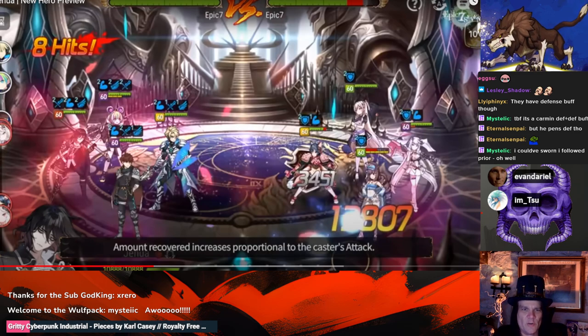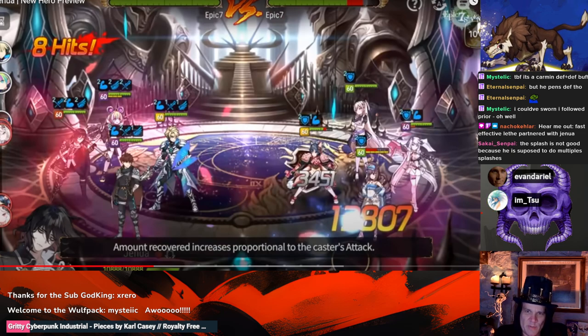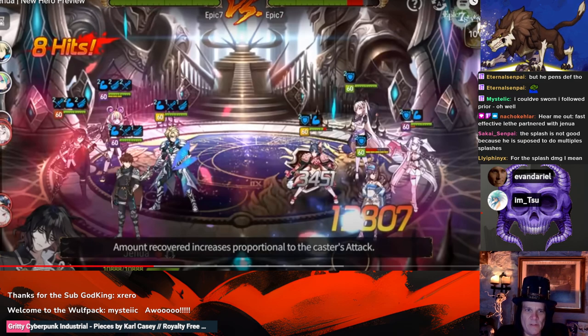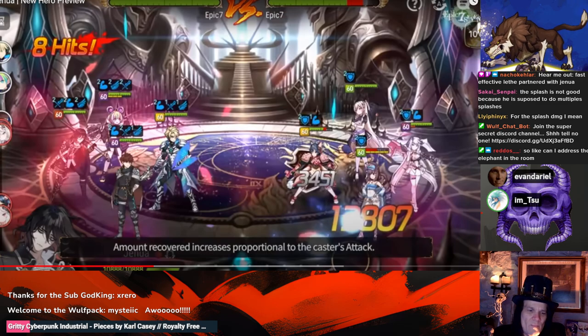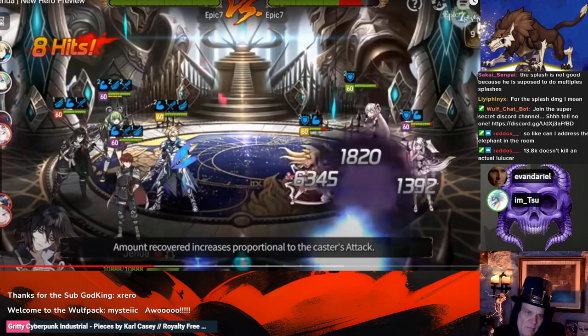The defense buff doesn't do anything on the main target because it's 100% pen, but it does impact the splash, which is only 70% pen. So it's a 70% pen into a 60% defense buff — they about compensate for each other. I'll wait until somebody produces the numbers, because this character is so reliant on numbers — if his numbers are bad, there's just no saving him, no matter how cool the base kit is. Only about 3K to 3,500 to Armin on what was essentially a 19K hit — only about 4,000 pop damage.